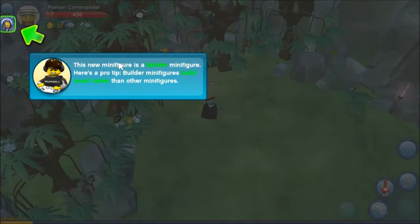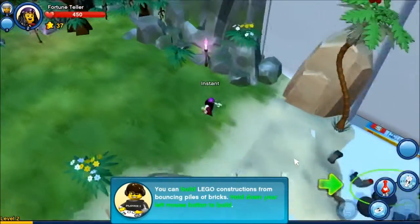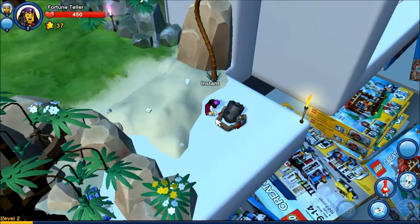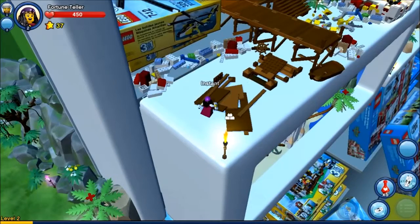Builder minifigures build much faster than other minifigures. That great thing about this game is because it's basically for children, the quest text and everything are pretty quick to read. You can build Lego constructions from bouncing piles of bricks. Hold down your left mouse button to build. These cannons shoot you through. And the name above my head is 'Instant' because you don't get to choose your name by typing it in - you choose it from a list, a three-word combination like in a lot of kids' games.